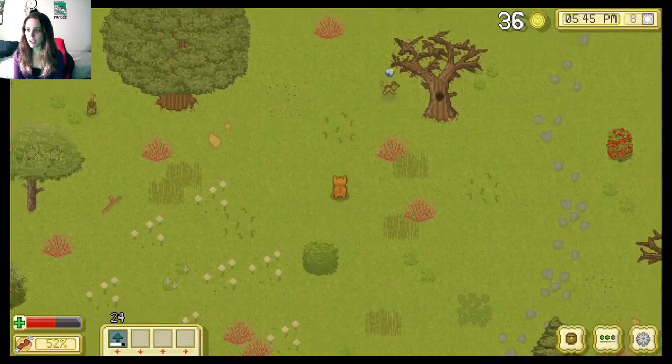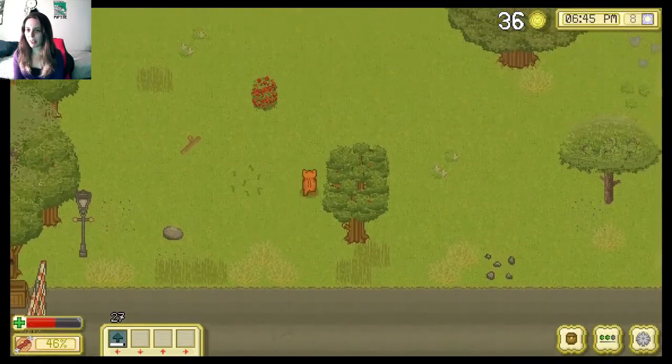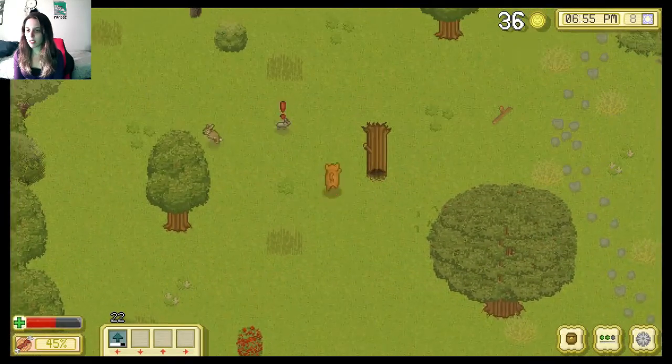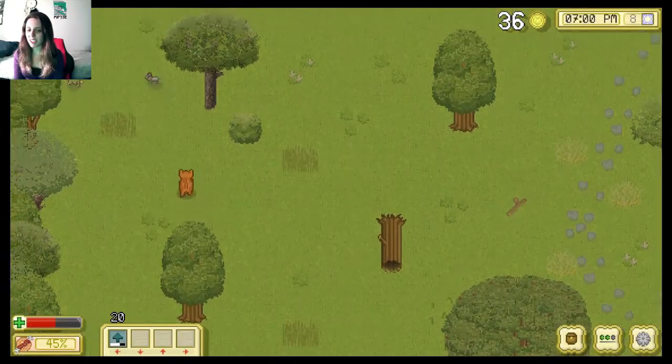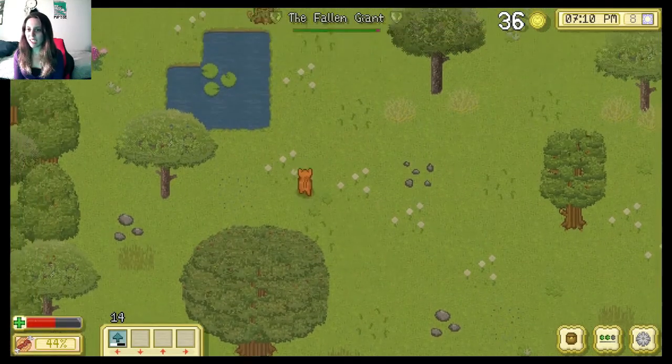Oh, what is that? Oh it's a squill. Squilly, squilly, squilly. Oh, he went in the hole. Look how they put barricades — like that's going to stop a cat. Oh my gosh, I'm still rubbish at hunting. Still rubbish at hunting. Why am I so bad at hunting? I don't know.